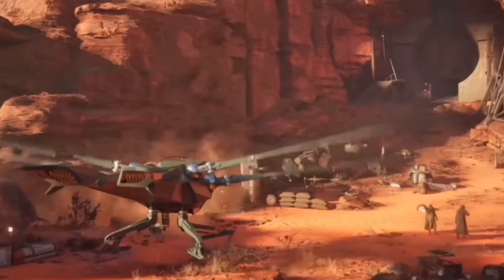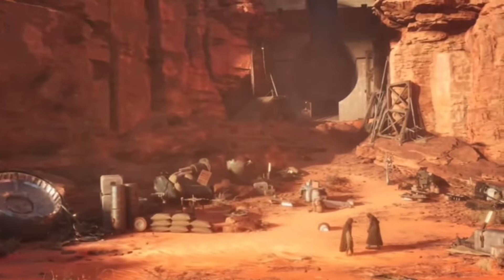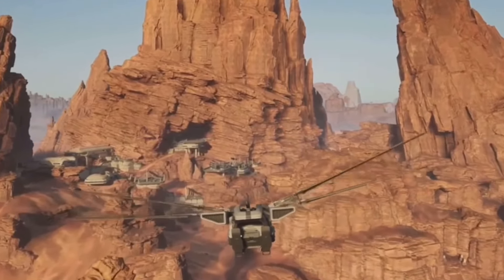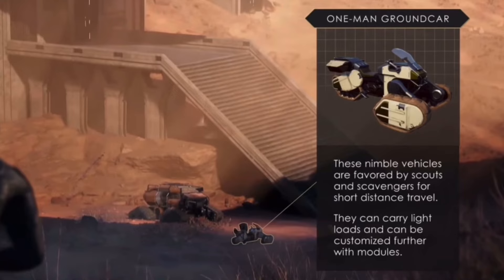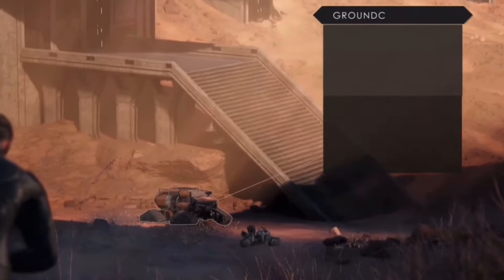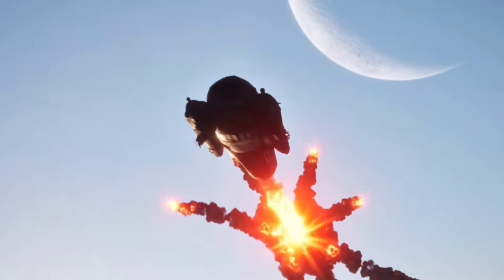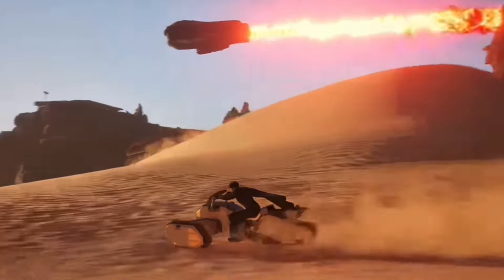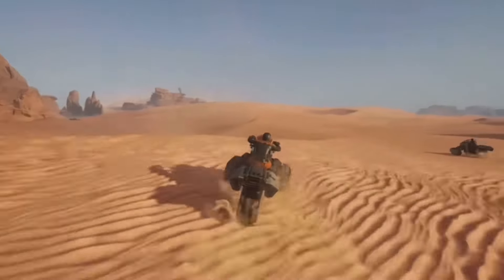You get into the thing and then you take off. You go somewhere else because you already looted this place — it's done, you gotta go back to your base and take all your stuff back in there. And if you don't want to fly, you can drive too. Driving is like flying on the ground — you get into one of these ground planes and fly around on the ground.